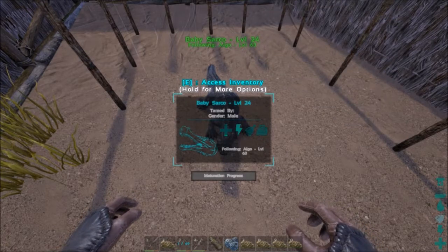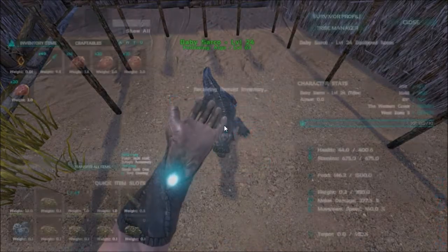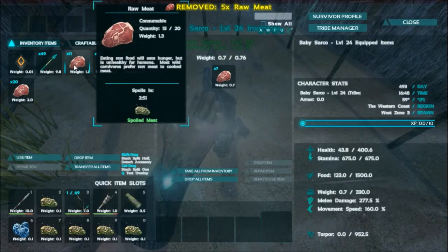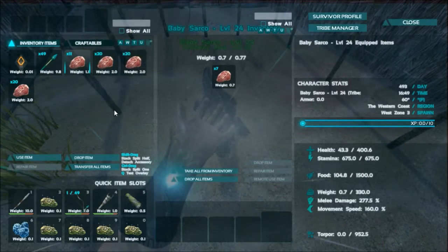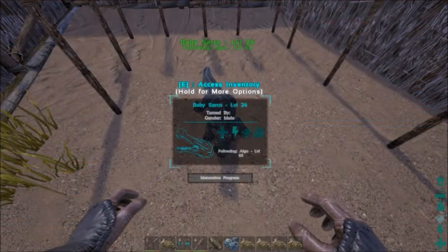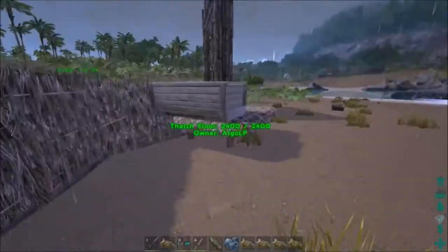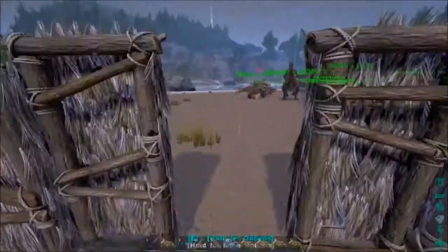That bar is not going up. I also read that once they get past this small stage... oh, it can hold five now — it can hold even more, seven now. I read that once it gets past this small stage it can start eating out of the trough, so I'll be able to leave it alone.